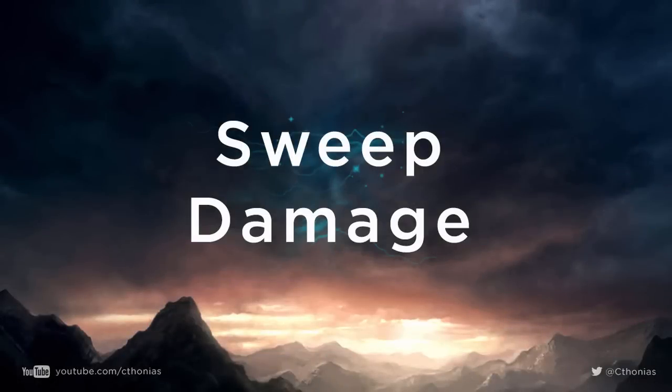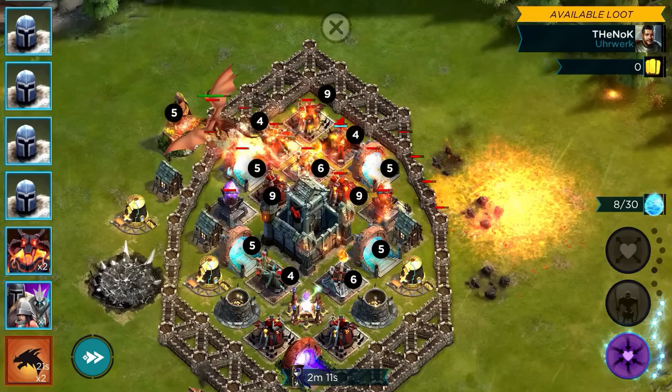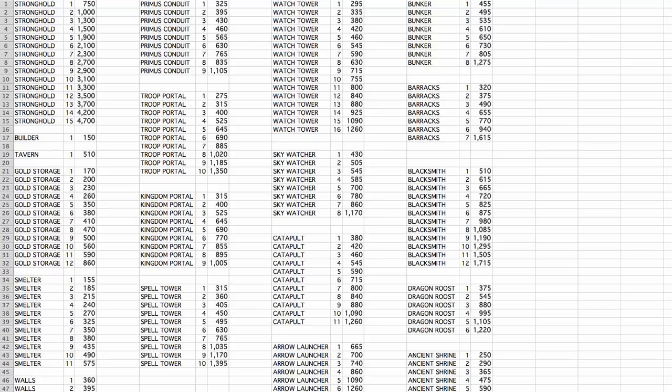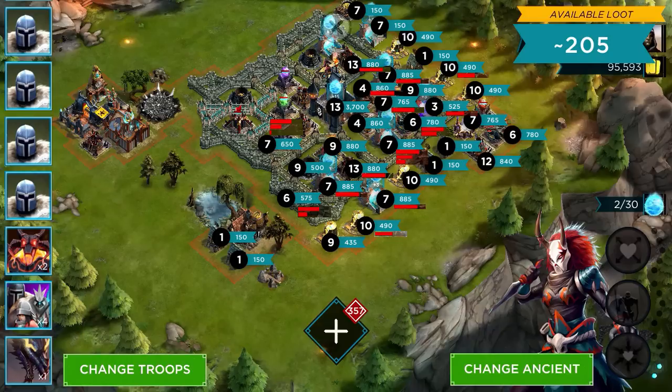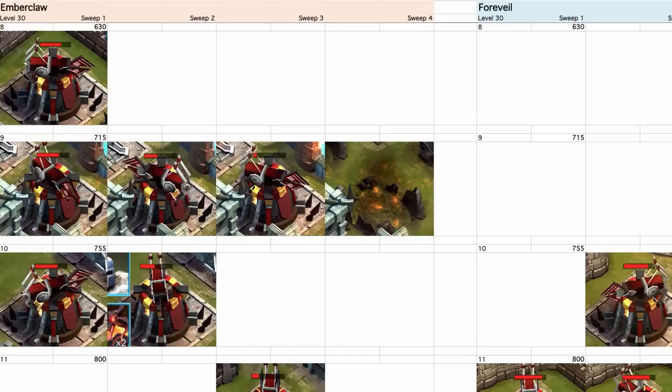Let's take a closer look at sweep damage — this took the most amount of time for me to research. I documented every structure on a base. I looked at the sweep path to see exactly which buildings were affected. I went to the wiki and found out the hit points for each structure. I organized them by hit points per structure and then came up with theories of how many sweeps it would take to destroy each one per dragon. Then I'd go find bases, test those theories, document how many sweeps it took, and compare them to each other in a spreadsheet.